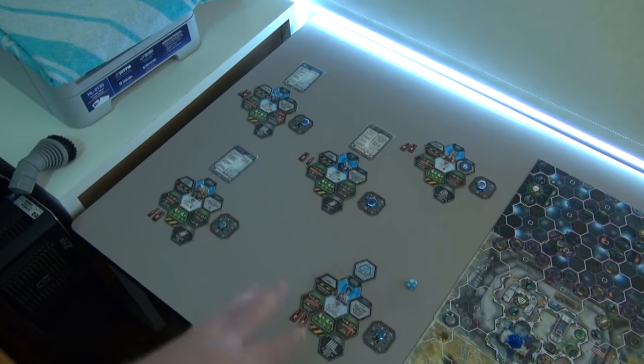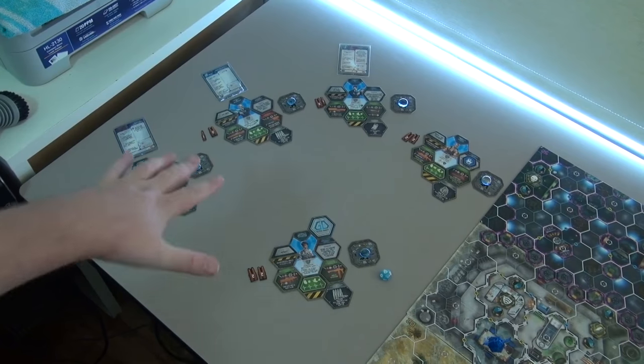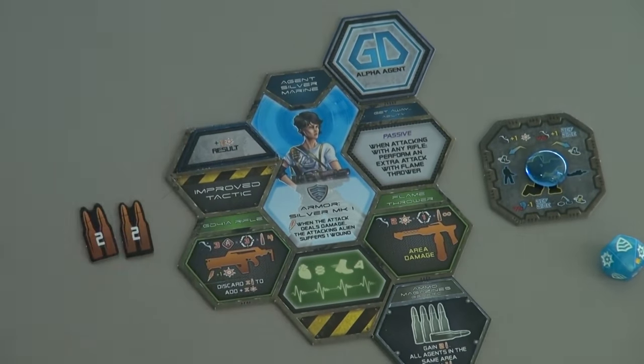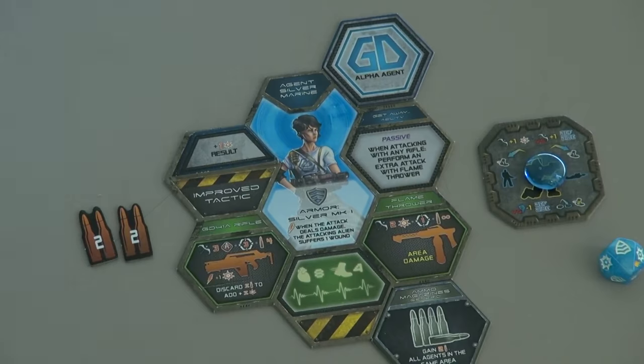I'm going to pause and rotate all these guys so it's easier for me to film. It looks a little weird on the table, but I think it'll work a lot better when I'm zoomed in on an agent - it'll actually be the correct orientation. Okay, let's get started.